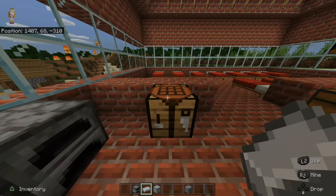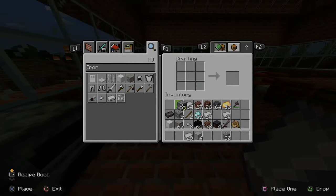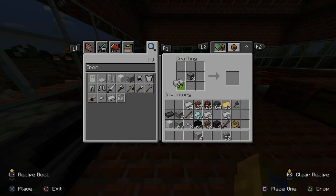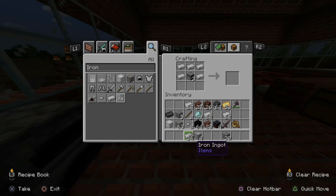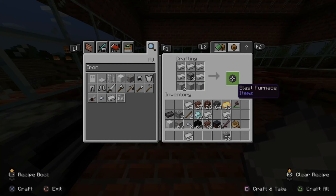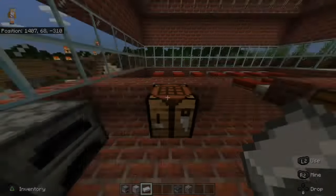Let's go over to my crafting table now. Put your furnace right in the middle, then take your iron ingots — you only need five of these — and put them in a U formation just like this. Then take your smooth stone and put them on the bottom. And this will create a blast furnace. Let's craft this and put it on my action bar.